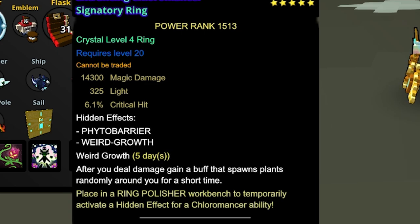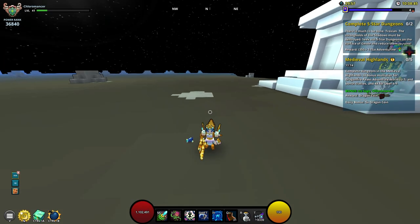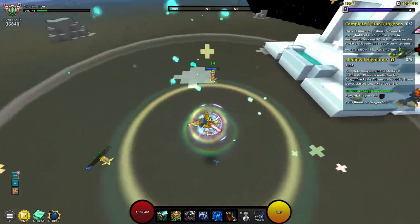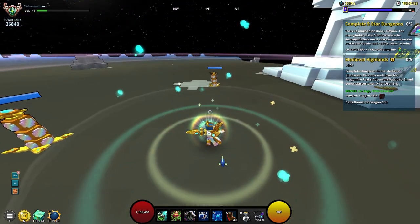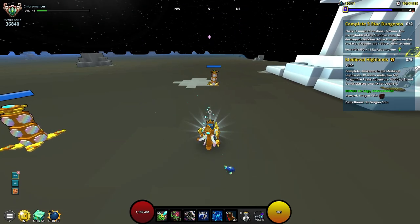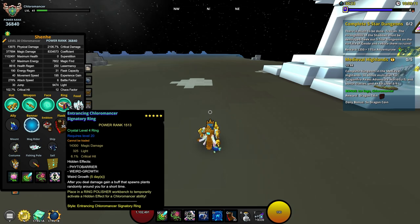We're running the Weird Growth Hidden Effect, which allows us to spawn plants randomly when we get dealt any damage. More plants equals more damage. It's not going to affect your larger plants that you get from the alt, because what actually spawns is the smaller plants that you would get if you're not using your alts. So it's not going to interfere with your 12-plant method, and it's still going to allow you to get more DPS — a big win if you're using this Weird Growth Hidden Effect.